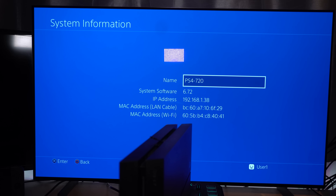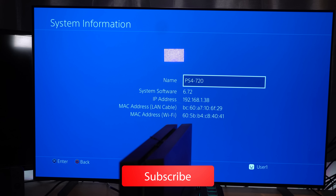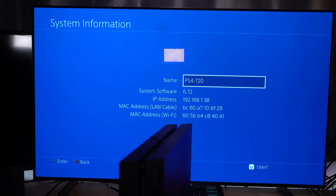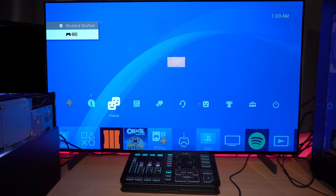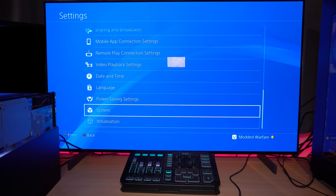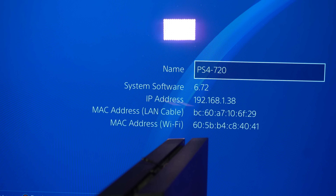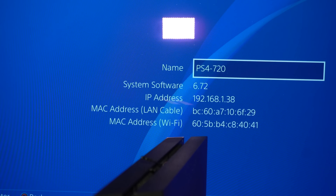What is going on guys, it's Modded Warfare here, welcome back to another PS4 tutorial. In this one we're going to be revisiting the PS4 revert method - we're going to try and update our PS4 that's currently on 6.72, a jailbreakable PS4 on a perfectly good jailbreak, and update it to the latest firmware 10.01 so that we can access PSN and play online just like a retail system, and then revert back down to 6.72 to access the jailbreak again.